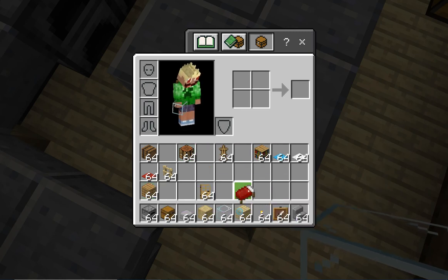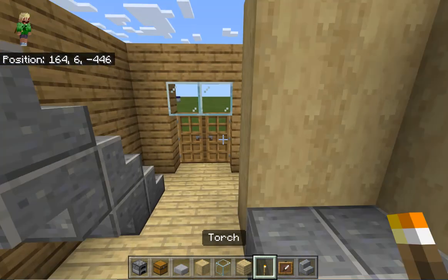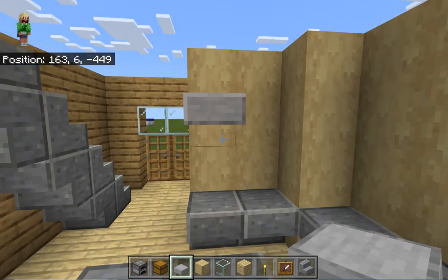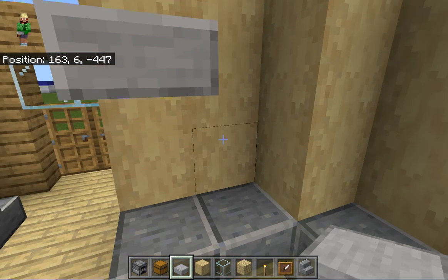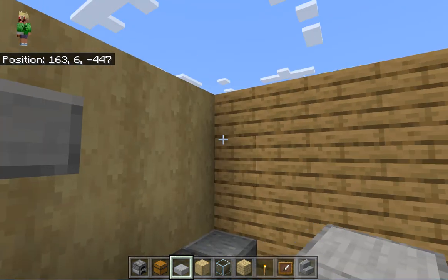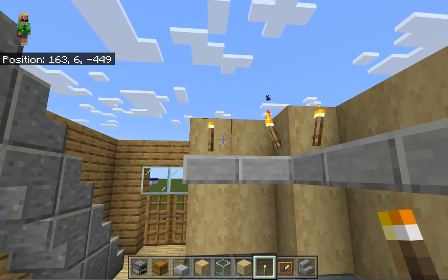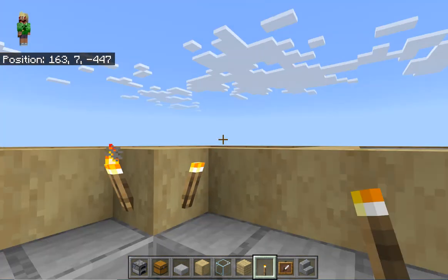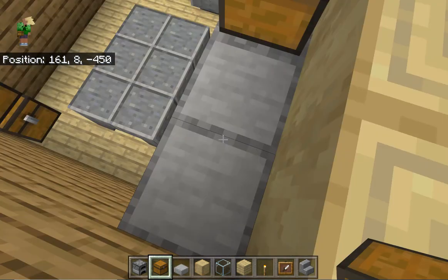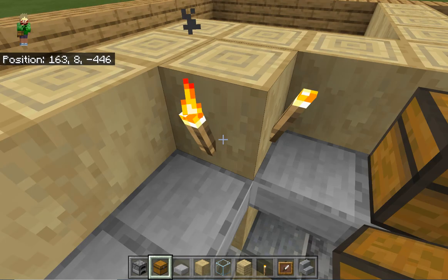Cover that up quickly. Now place another shelf part — skip one block high, then place a half slab on the top half of the blocks and place them all over right there. I think you need torches like that. Over here, place a double chest so you have two slabs remaining over here, and this block with the torch on it right there.